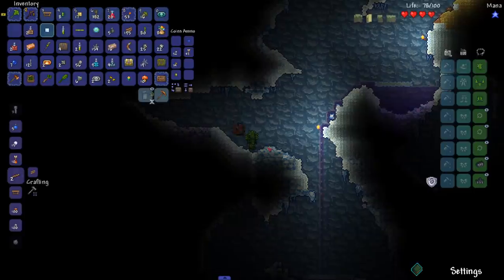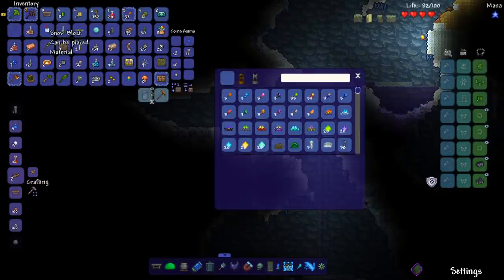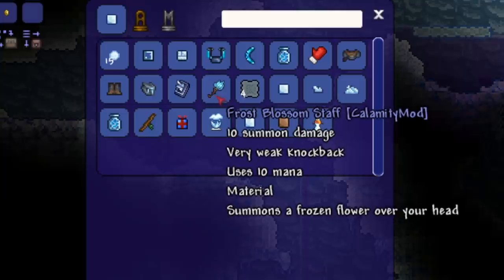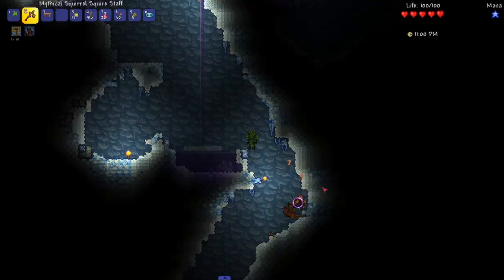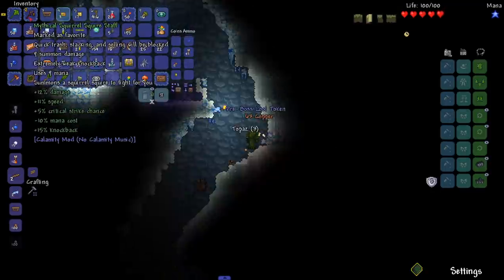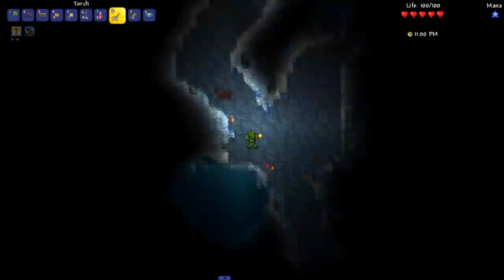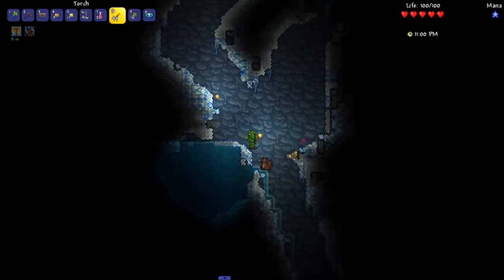Now we're down in the snow biome. What we need - let me pop open the recipe browser. Put a snow block in here and you see this: Frost Blossom Staff. We need 50 snow, 50 ice, and 5 Shiver Thorns. Easy. The squirrel actually does decent damage - I think I'd put this thing over the finch for sure. It's a ground unit type of summon but it shoots projectiles - a match made in heaven.